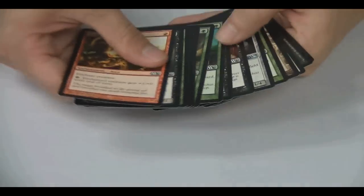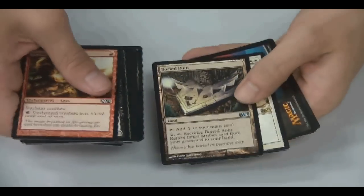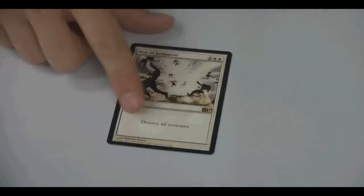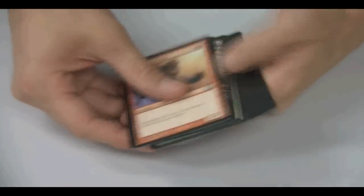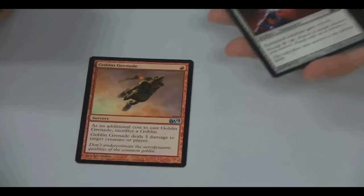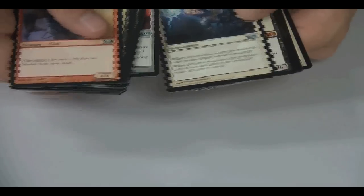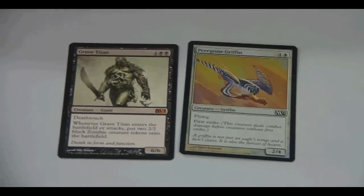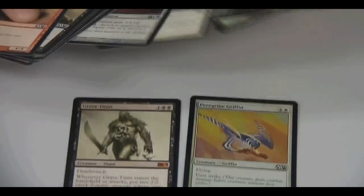I'm going to stop showing the commons. We'll just do the uncommons and rares now. Brand new land: Buried Ruin. Day of Judgment makes a comeback again, so your wrath effect is still in standard for you white players. Goblin Grenade is back — a lot of people are happy that this card's back, and some people are mad, but I always liked that card. Grave Titan is our next mythic. All the Titans made a return. Also notice Oblivion Ring is an uncommon now, and not a common anymore.